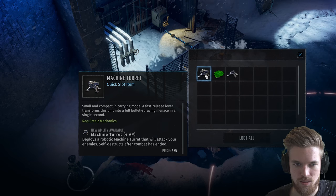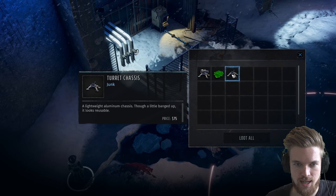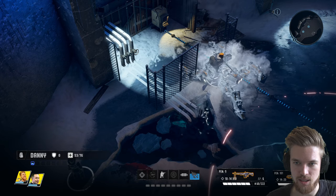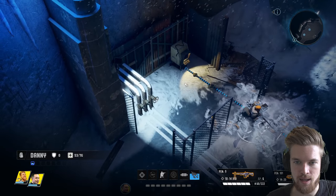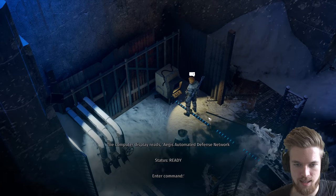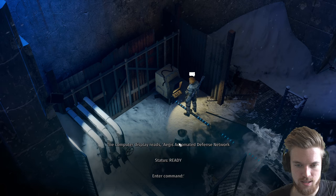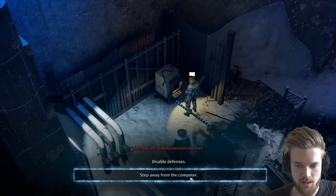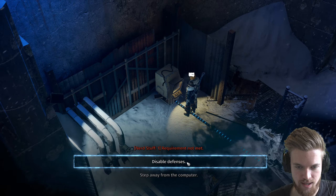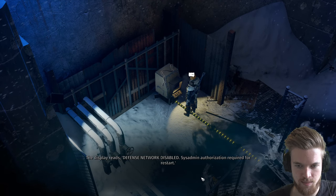We loot the frozen robot and find a machine turret quicksil item, acid juice, and turret chassis — you can probably build more turrets with this. Getting Elon to a computer labeled 'Agus Automated Defense Network — Status: Ready.' Requirements aren't met for one option, but I can disable the defenses. Display reads: defense network disabled. Very good. There are some ranger corpses here — turned into Swiss cheese, probably by those gun-toting mechanical death machines. Best avoid them entirely.